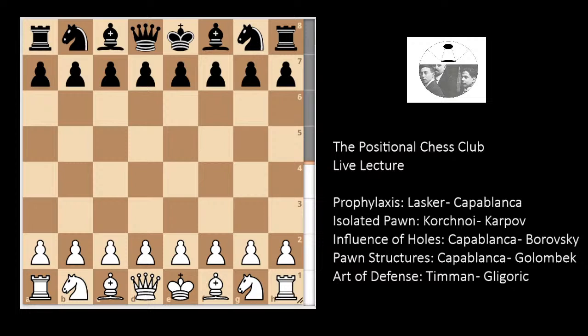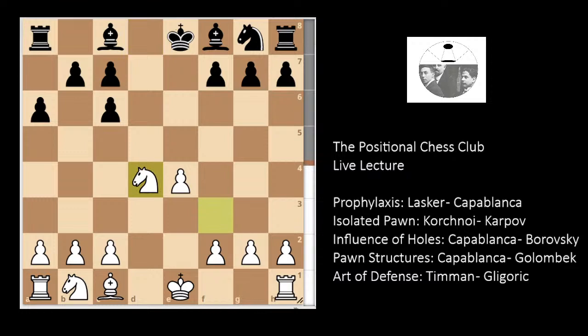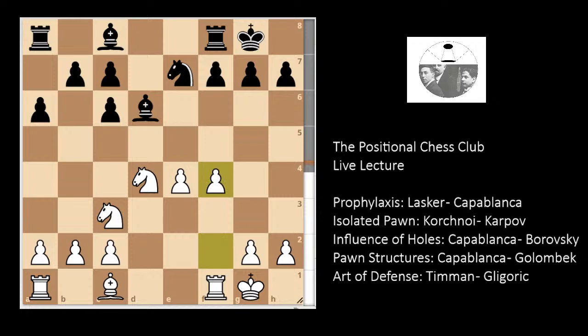Lasker is white and Capablanca is black. The opening is the Ruy Lopez — Lasker begins with e4, e5, Nf3, Nc6, Bb5. Capablanca chooses a6, the Morphy Defense. Lasker obliges by taking the knight on c6, Bxc6, dxc6, and now d4 — immediately striking in the center. There will be an early queen exchange: exd4, Qxd4, Qxd4, Nxd4, Bd6, Nc3, Ne7, castles, castles, and then f4.